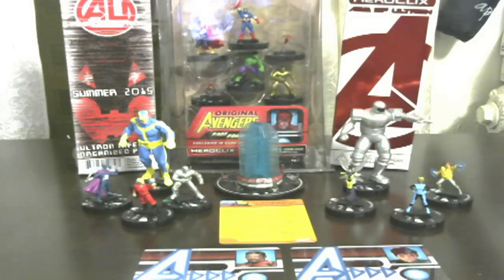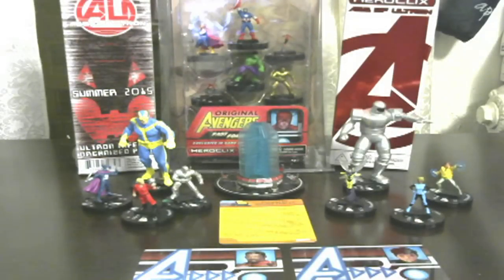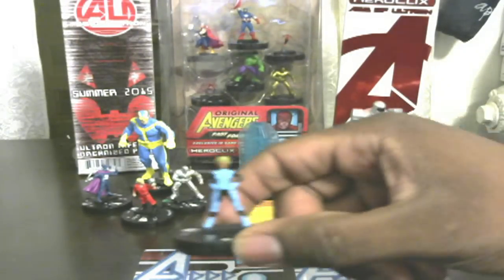I'm going to run through this pretty quick because I know you guys are curious about the resource. Here's Victor's card. He has one special — a defense special called Magnetic Bubble. Victor Mancha can use Barrier, Energy Shield Deflection, and Toughness. Friendly characters adjacent to Victor Mancha when he uses Barrier can use Sidestep. That's actually not a bad ability. He also has flight, so that's decent. He costs 100 points.